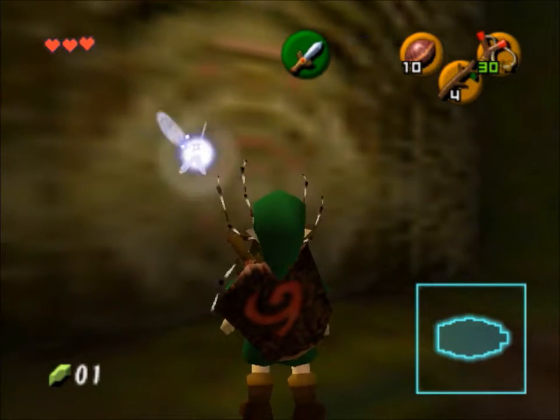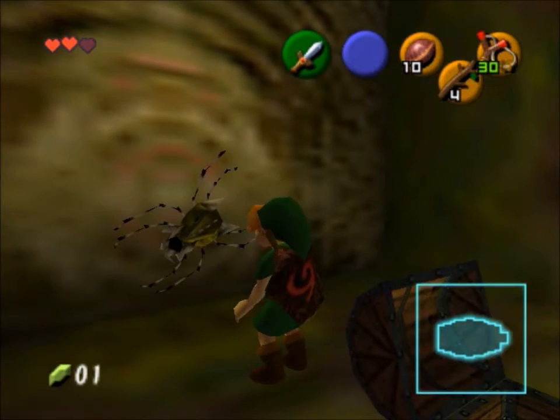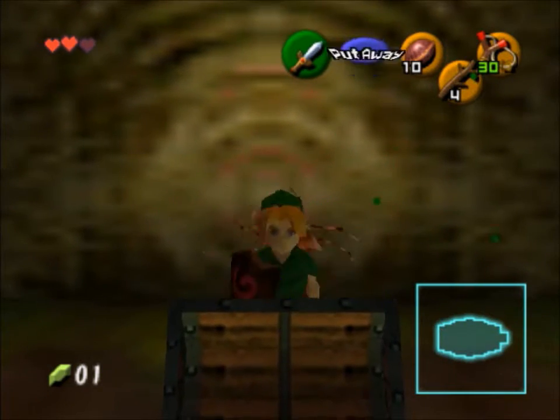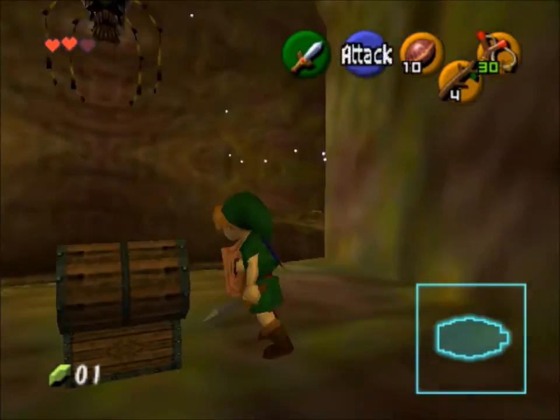Navi won't even pay any attention to it unless you get right up on it. But this is a Gold Skulltula — there are a hundred in the game. I will show you the purpose of them later, but just for right now, kill it. It drops this little thing; just pick it up for now and in the next session I will show you what they're for.